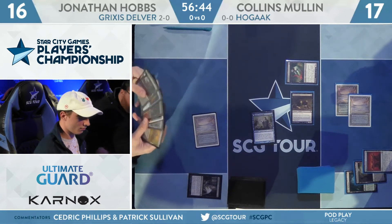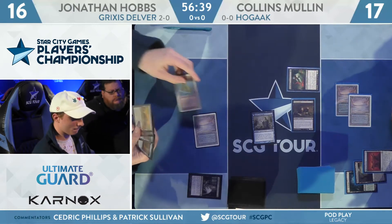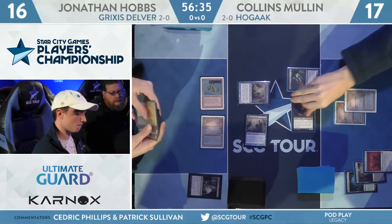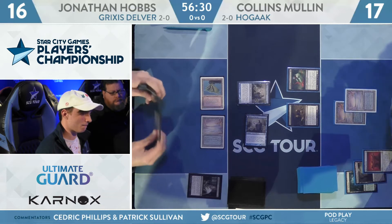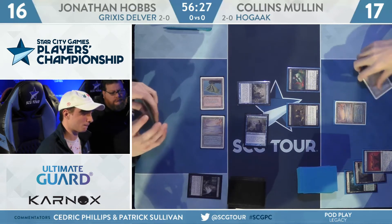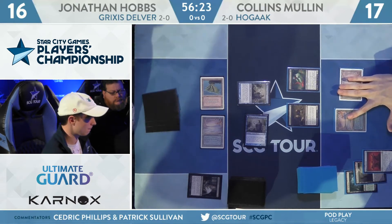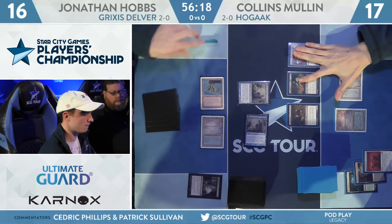There's your attack for one. Bloodghast can't block, of course. Altar of Dementia was the selection. There's a Volcanic Island — that's Delver of Secrets. You see the plan: hopefully race. Hopefully this Hedron Crab doesn't yield anything too explosive too fast, and hope that Mullen just has some bad draw steps, because this deck produces plenty of bad draw steps.